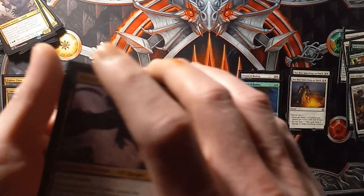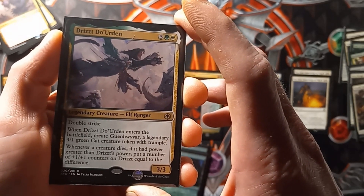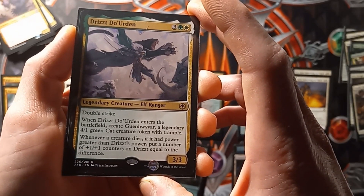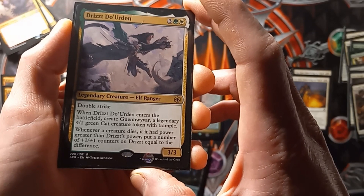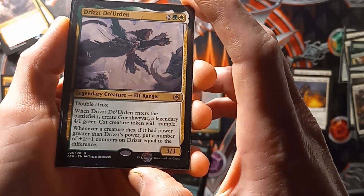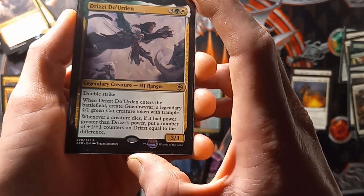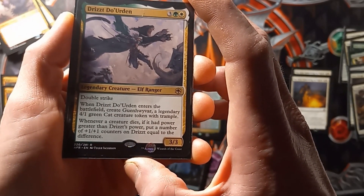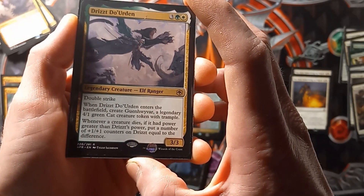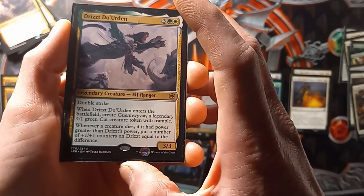After that we have a couple of singletons. Josette Dewurden is a 3-3 double strike. When Josette Dewurden enters the battlefield, create Kogoblin Bavar, a legendary 3-1, and a 4-1 green cat creature token with Trample. Whenever a creature dies, if it had power greater than Josette's power, put a number of plus 1 plus 1 counters on Josette equal to the difference.